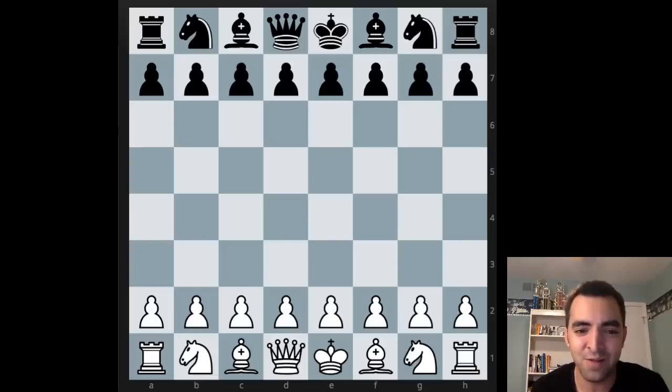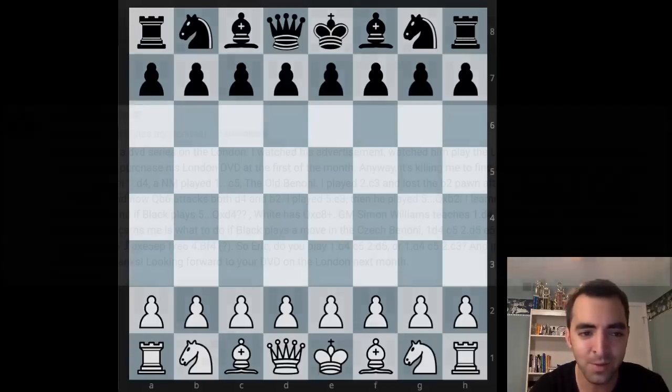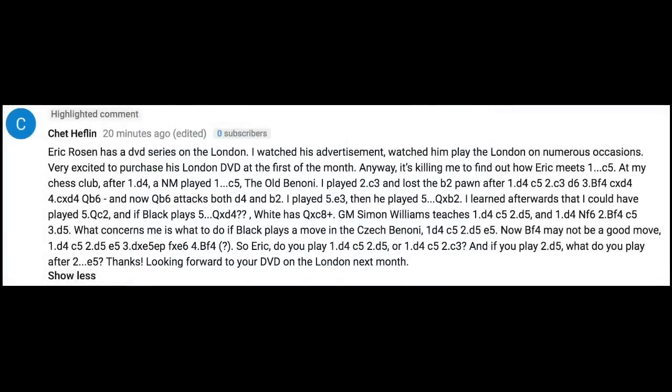For this video I want to address a question that was left in the YouTube comments from someone named Chet Heflin. He mentioned my DVD on the London, which is distributed through iChess, and there's a separate video on iChess's channel where I give a quick introduction to the course. I can leave a link in the description if people want to check that out. But essentially he's asking about how to meet c5 on move one, if white's playing d4 and if you're a London player, and what I would recommend.